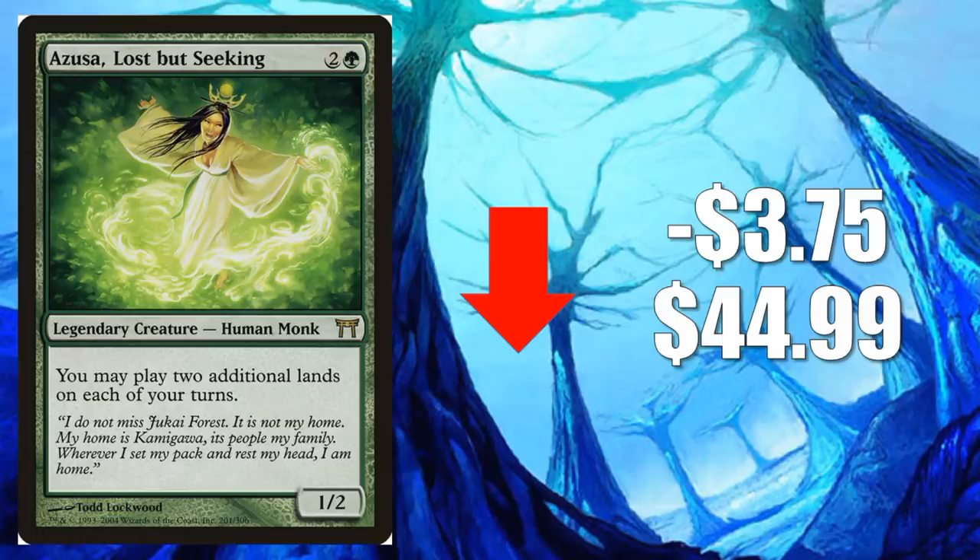Number 2 is Azusa, Lost but Seeking, goes down $3.75 to $44.99. This is the one from Champions of Kamigawa. This card got very hot because the Amulet Titan deck was doing well in Modern, so again we see another snapback week here.